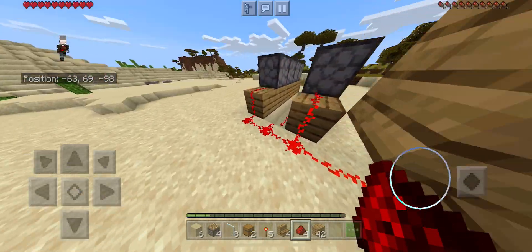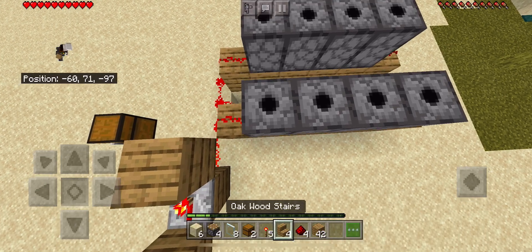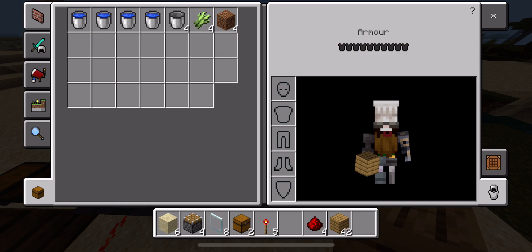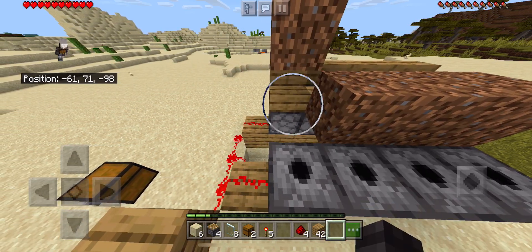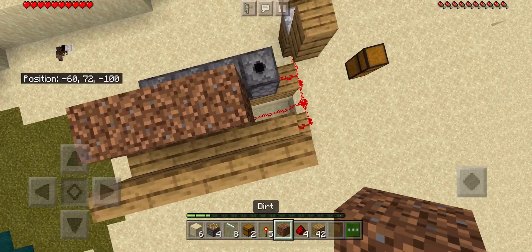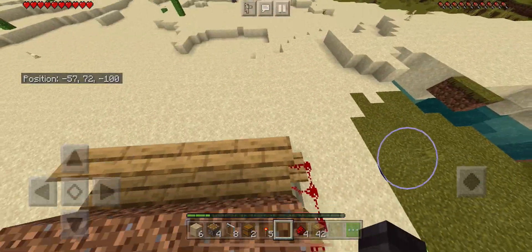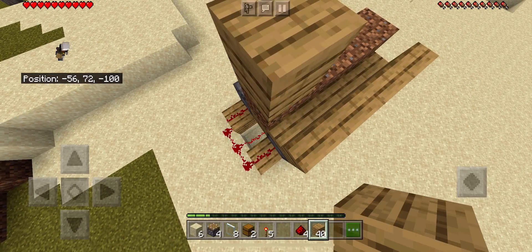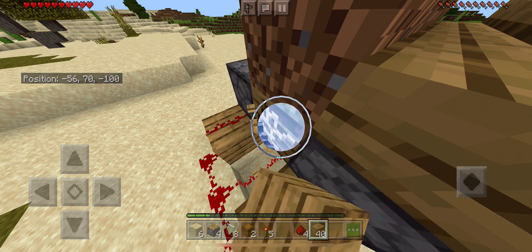The next step is to place four stairs on top of these pistons. Then get your dirt blocks and place them in front of the stairs. The reason we are placing stairs is that that's where we will be placing the water. Next, place solid blocks all around so the water does not flow out.